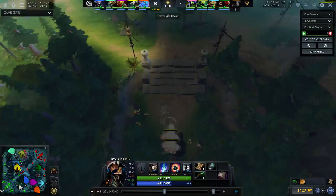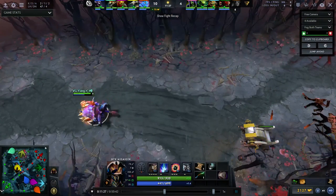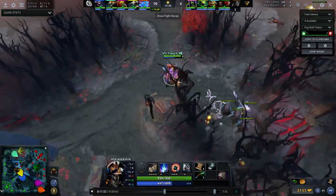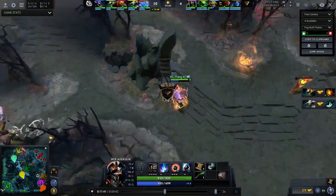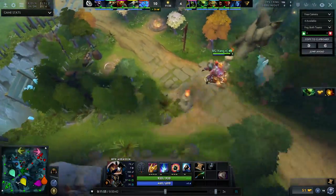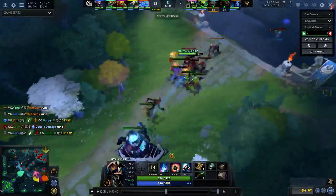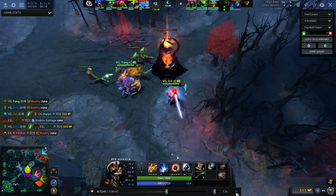Yang doesn't make the mistake of going to one of those neutral camps like I did. He just keeps going to the top wave and pushing it in, and occasionally he uses his Vendetta to scout out opportunities. By forcing heroes here and farming this neutral camp he's in a much better position. That's the distinction I want to show between a pro player and somebody like me who is actively thinking about these things. Even with his ulti up he's pushing in the wave because he wants to force people up.